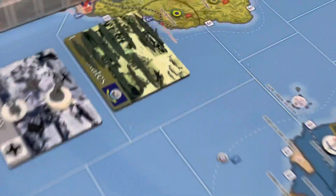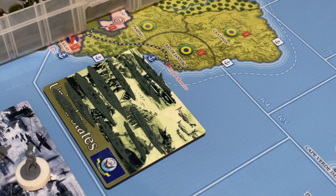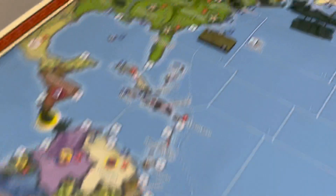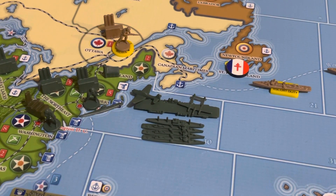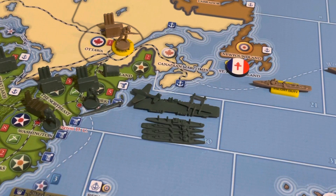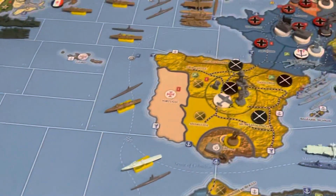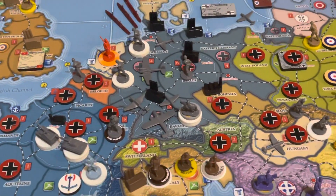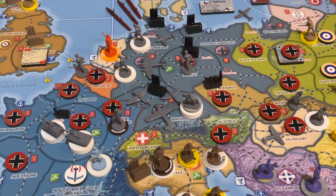Over here on this task force marker we've got two light cruisers, a destroyer, two transports, a coastal sub, two battleships, and two heavy cruisers. And in the adjusted sea zone we've got three destroyers, a transport, and an aircraft carrier with a tactical bomber and a fighter. That should do it. I'm going to kick it off to Global War 36 Enthusiast for Germany 7.1 of July 1939.